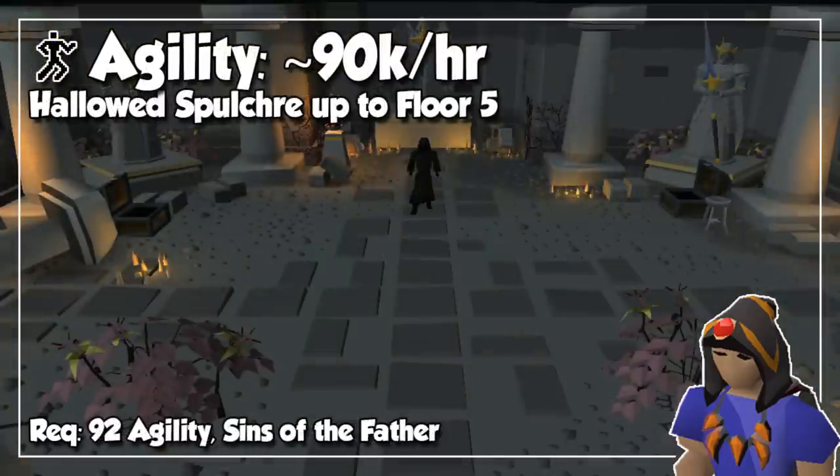Up next we have Agility, and the best method is available to us at level 92 in the form of Hallowed Sepulchre. Once you master this brutal activity, and by doing it while ignoring all of the loot chests, you can gain upwards of 90,000 experience per hour. Unlike rooftop Agility courses, there's literally no way to do this in a chill way, and it will always keep you clicking intensively.